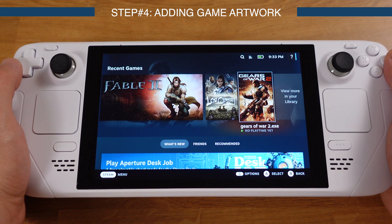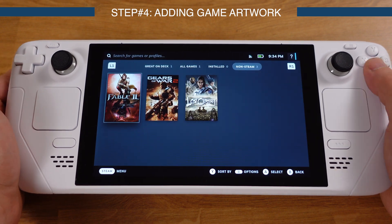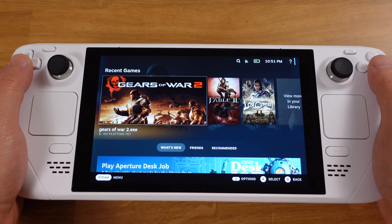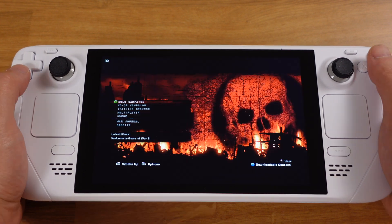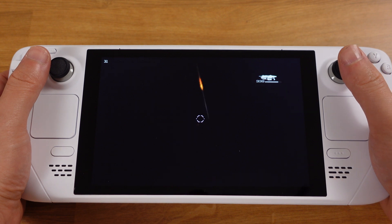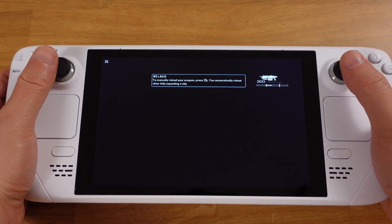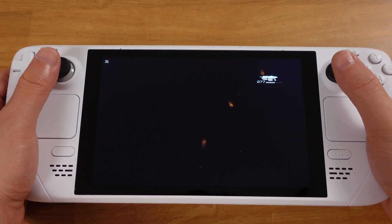Now all three games have perfect artwork and they are ready to play. That's pretty much all for how to play Xbox 360 games with the standalone Xenia emulator on the Steam Deck. The last thing I want to share is how to fix the Gears 2 black screen issue — where you only see gunfire but nothing else. This issue can be fixed by copying a game save file created on a Windows PC to overwrite your current game save on the Steam Deck.